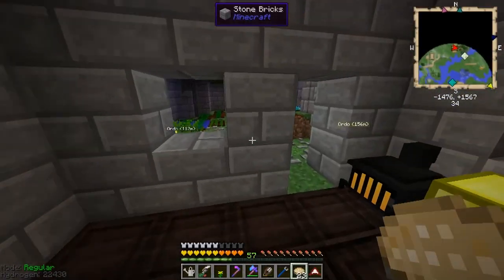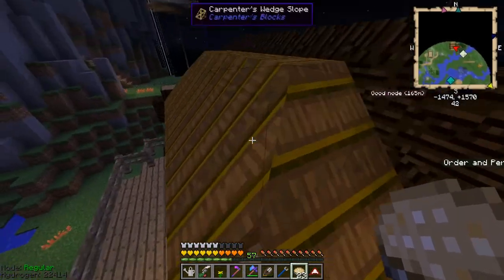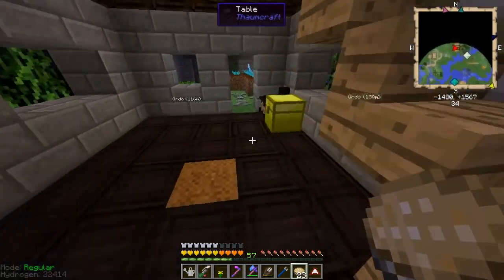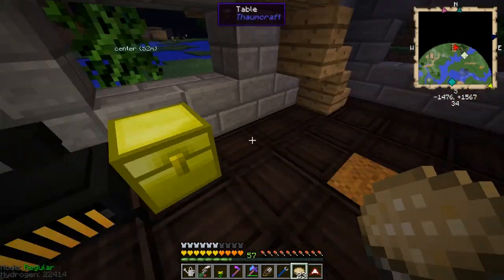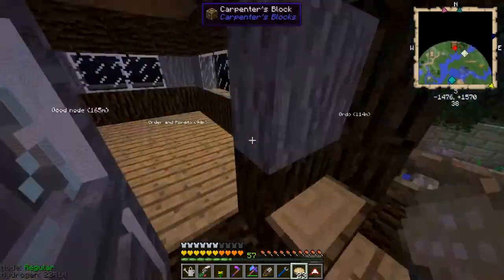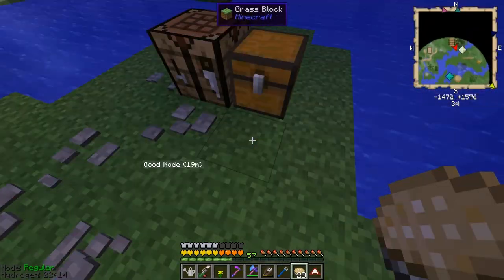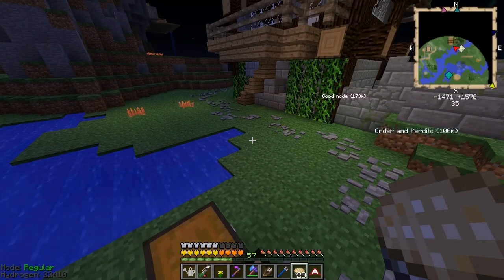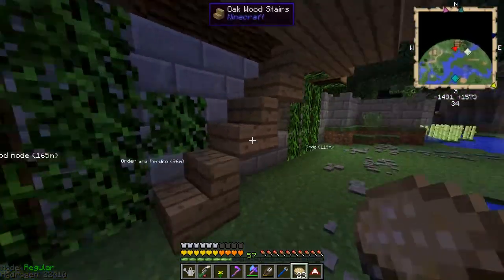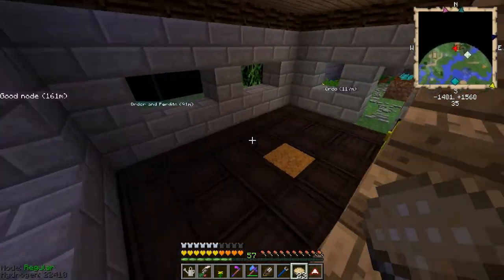Hello everybody, welcome back. We are here in my little witch hut, which I think needs work on the roof. We're actually going to try to do some witchery progression, which is admittedly going to be kind of hard. I don't really have many areas where I could do a lot of the witch magic, circle magic and such. They all require a radius larger than what I have, so my only real option is actually under the ground. The problem is the witchery magic derives its power from nature, so I need living things around me.